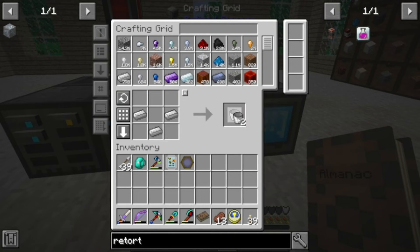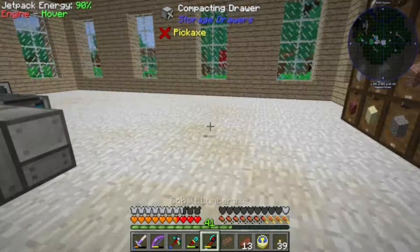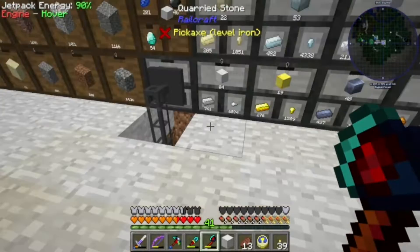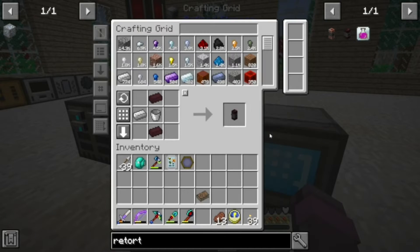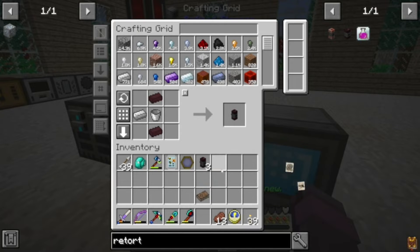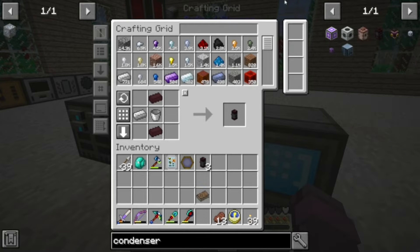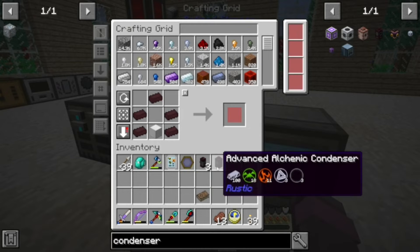We're just going to need a couple of buckets. I scanned an iron block before — I have not. That's a lot of metallic. So we'll go ahead and make three of these. And then the condenser, we just need one of. That should be a lot of metallic — yes, it is.